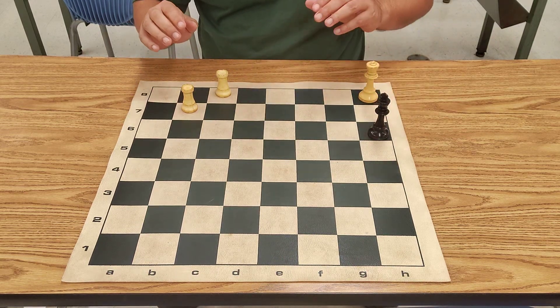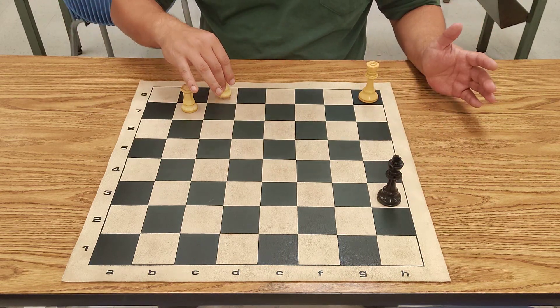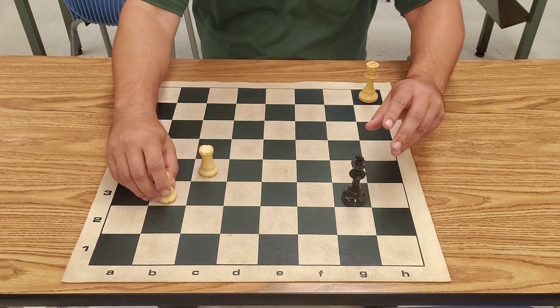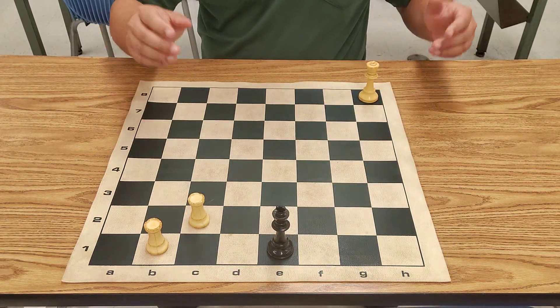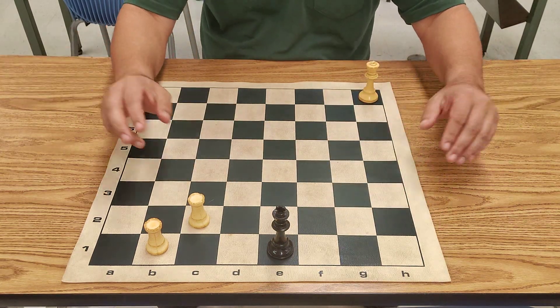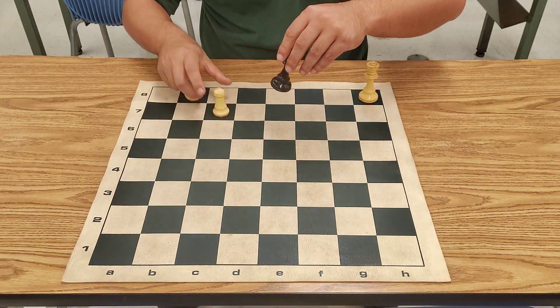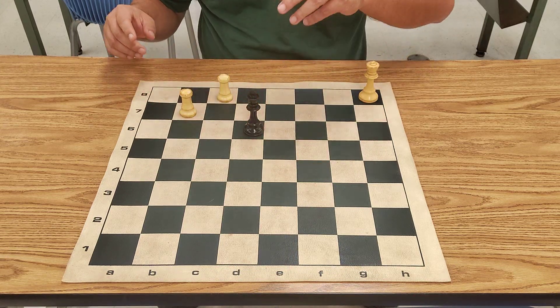If this king is over here, or something like this, it's actually quite a simple checkmate because the king cannot move down quick enough to avoid this checkmate over here. However, that's more of a trivial scenario.